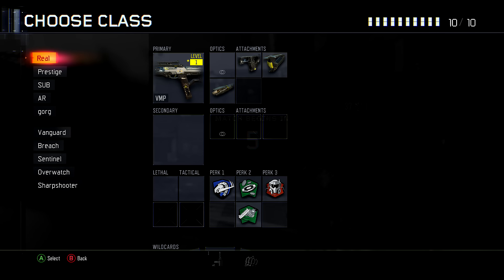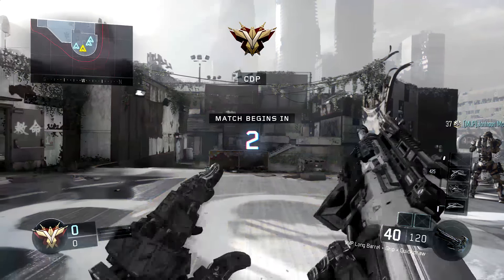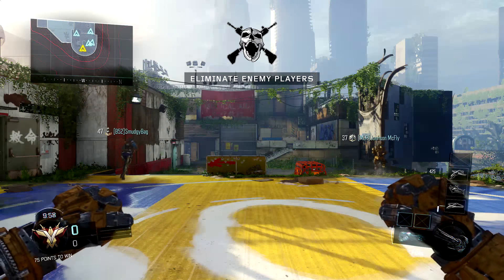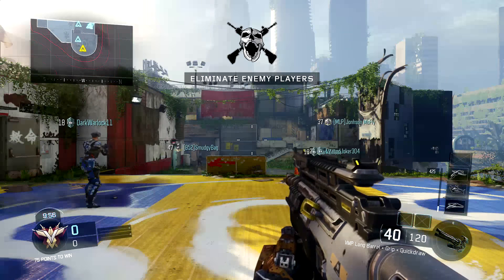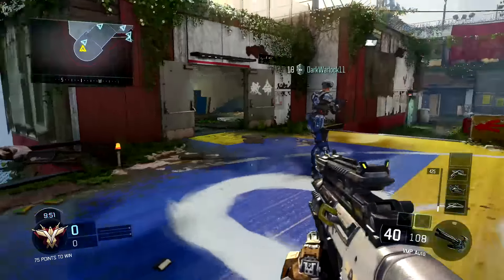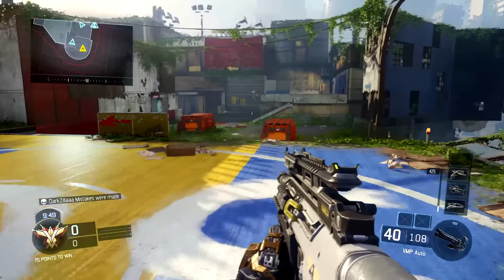I'll quickly go into a game and show you that you can use the class. So as you guys can see, I'm in game. I got the two classes — I'll select the one with all the attachments, and you can see on the bottom right when I pull out the gun: long barrel, grip, and quick draw are on the gun. That's pretty much it — I just want to show you guys that this does indeed work.